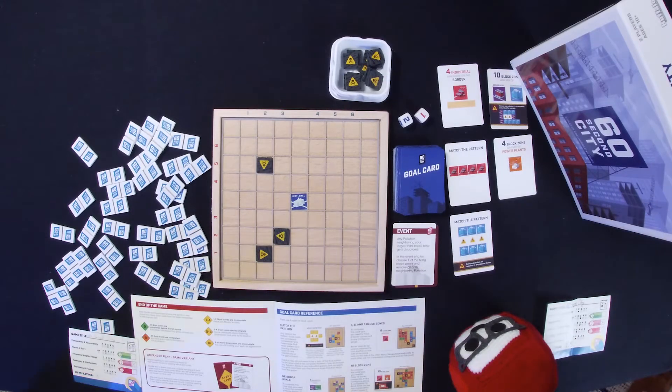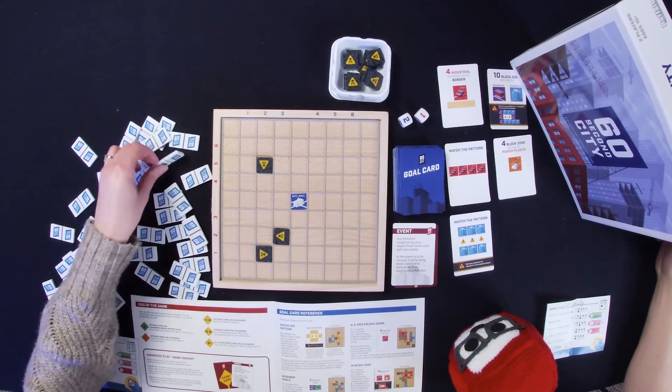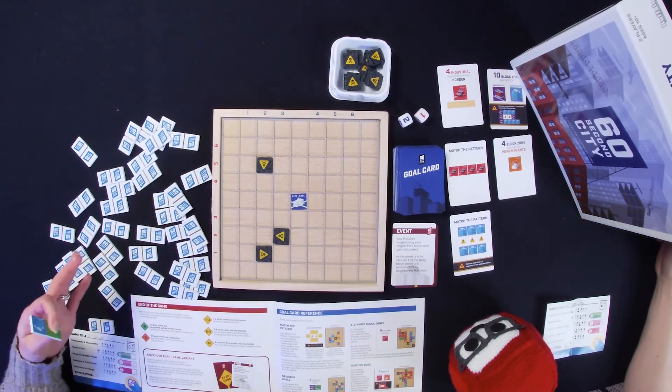You have a real wooden board and real wooden tiles, so I'm not surprised. The cards aren't linen finish, but do they portray the information you need to play the game? Yes — that's the goal of the card. You convinced me — it's a three. On to the next one.